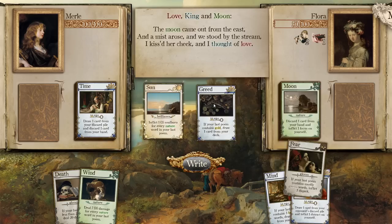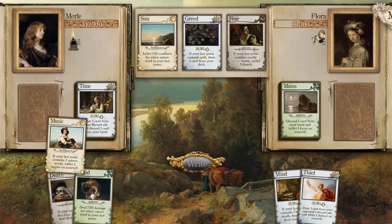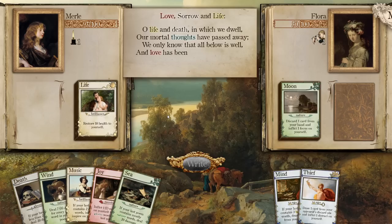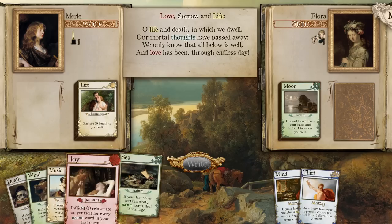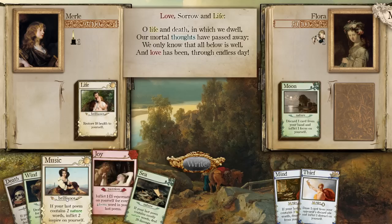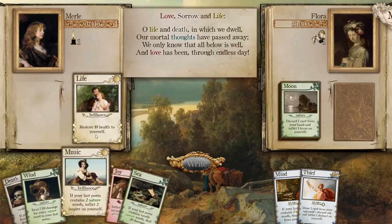The moon came out from the east, and a mist arose, and we stood by the stream. I kissed her cheek, and I thought of love. Your last poem contains mostly gloom words — seven health at the start of the turn. 'Life and death in which we dwell, our mortal thoughts have passed away. We only know that all below is well, and love has been through endless day.' This definitely does not include mostly nature words. Inflict a rejuvenate on yourself, which restores seven. If your last poem contains two nature words, inflict Inspire.